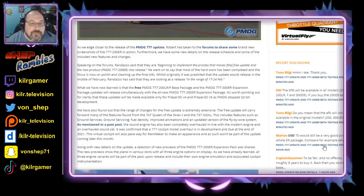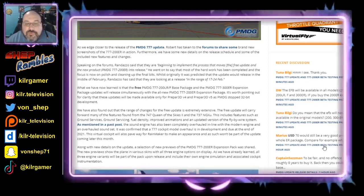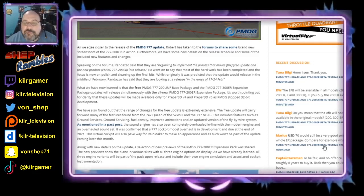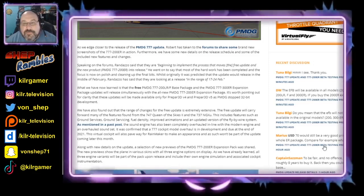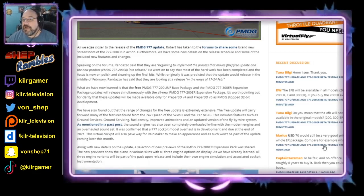What they have learned is that the free PMDG 777-200LR-F base package and the PMDG 777-300ER expansion package updates will release simultaneously with the all-new PMDG 777-200ER expansion package. These updates are only going to be for Prepar3D version 4 and 5, because PMDG has stopped supporting 32-bit development. The 32-bit FSX tends to have out-of-memory issues, and it's kind of hard to really develop detail when you run out of memory.